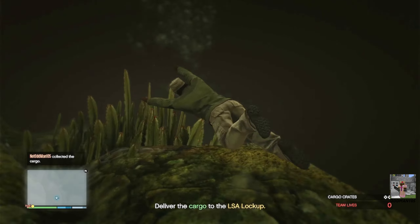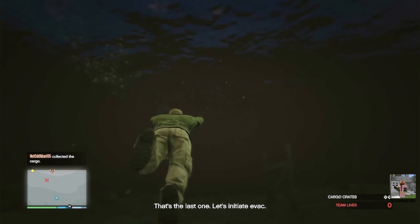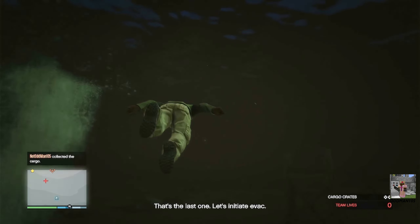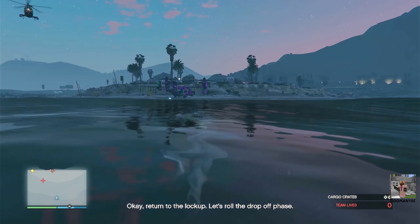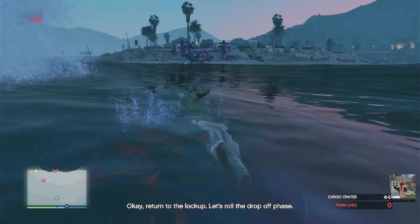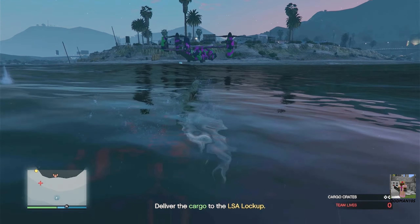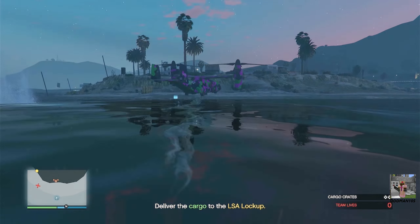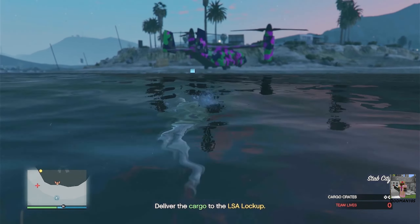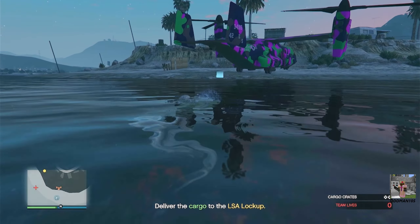Dive down and grab the cargo. Now, this is one of the dumbest game mechanics I've seen — in real life, any bullet that penetrates water loses 90% of its energy as soon as it hits the surface, but Rockstar logic doesn't abide by those rules. You can end up taking damage even if you're underwater, so be careful. Keep an eye on your armor and health at all times.